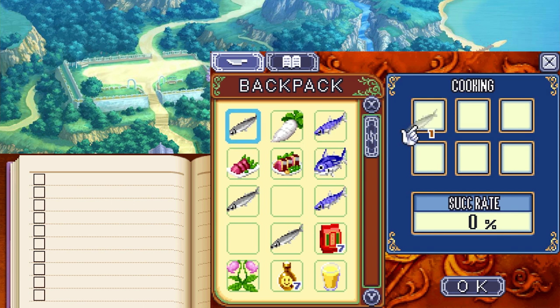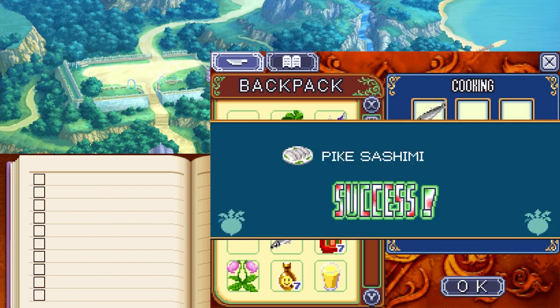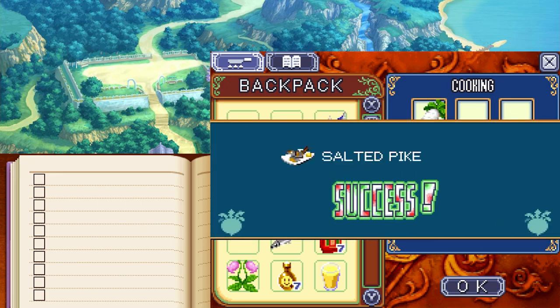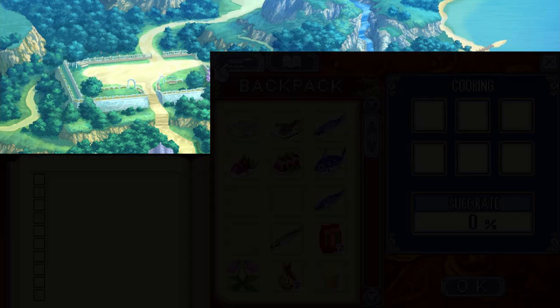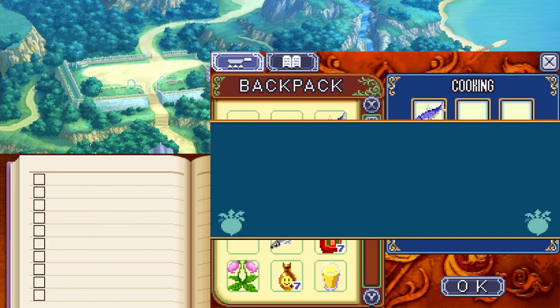Once again at the knife set, we're going to take one pike for the level 23 recipe, pike sashimi. And then over at the frying pan, we're going to take one daikon radish and one pike together for the level 28 recipe, salted pike. Now at the fry pan, we're going to take one mackerel for the level 29 recipe, fried mackerel.